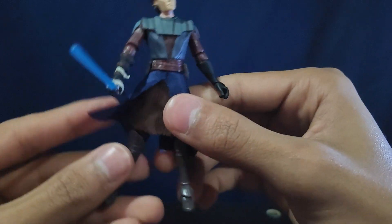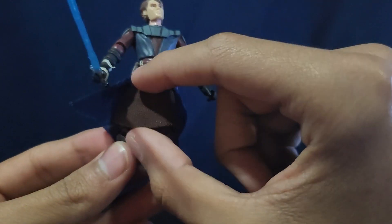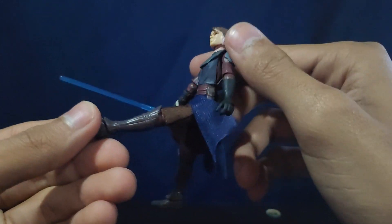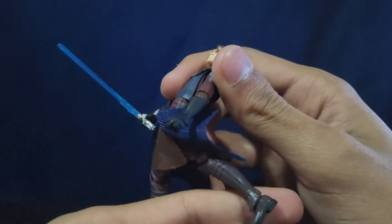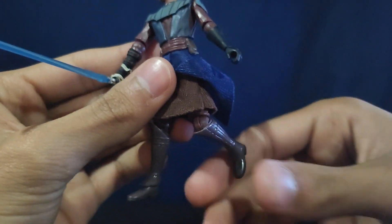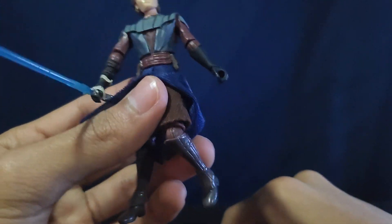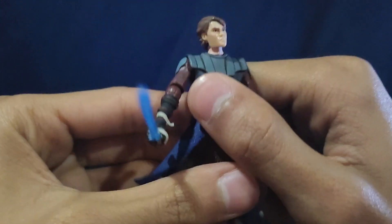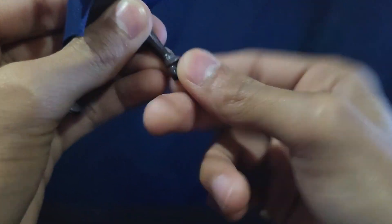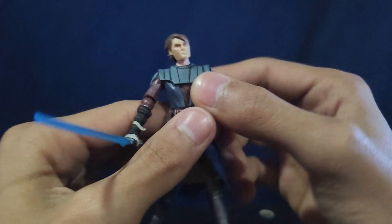The great thing about this Anakin Skywalker is he has soft goods, which look really good — a blue layer and then a brown layer for his robe piece, like a camail piece. He has swivel hips which get a really nice range of motion because of the soft goods. And look at this — ball-hinge knees with a swivel, and they get a decent range of motion. Why couldn't they just do this with the regular Anakin single-carded release? And even better — ball-hinge ankles with a swivel.